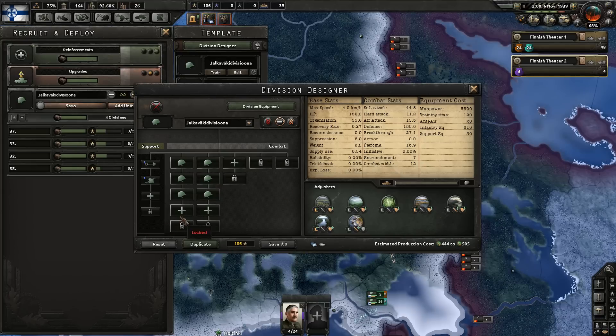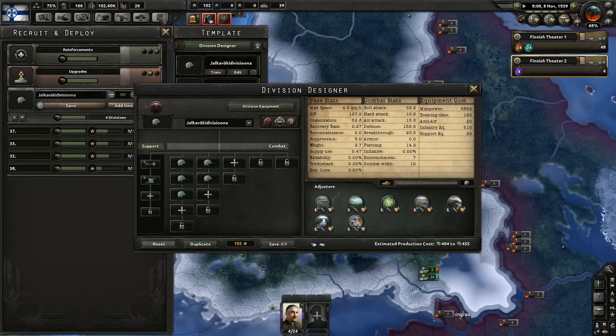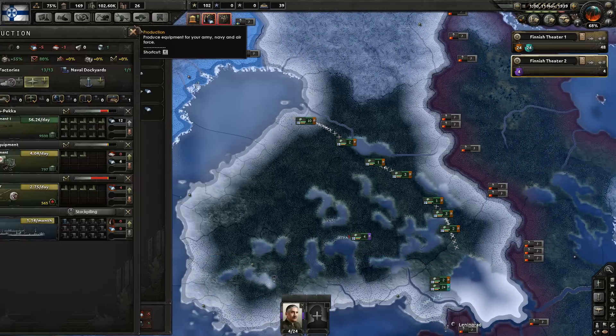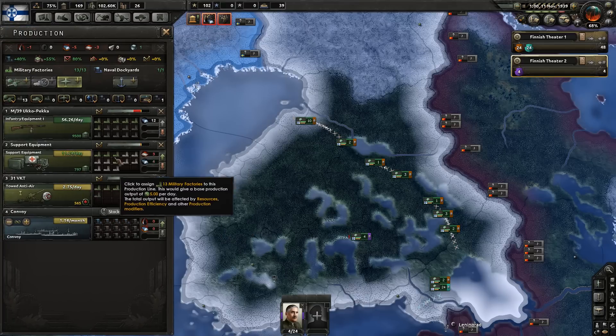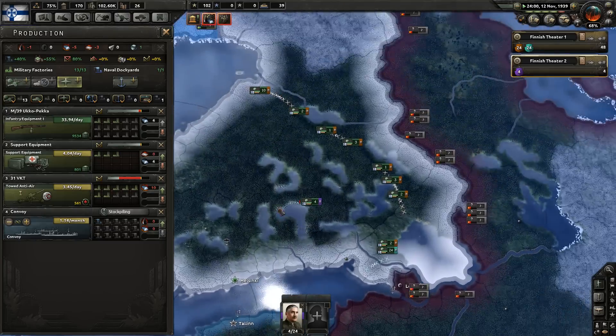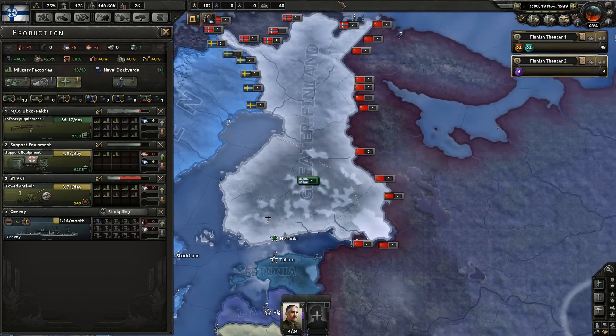I think it might be a good idea to make the divisions bigger — maybe. I think we'll go for the standard 10 combat width. We've got almost 10,000 guns so that's a lot of surplus weaponry, so that keeps us hauled out for a very very long time.